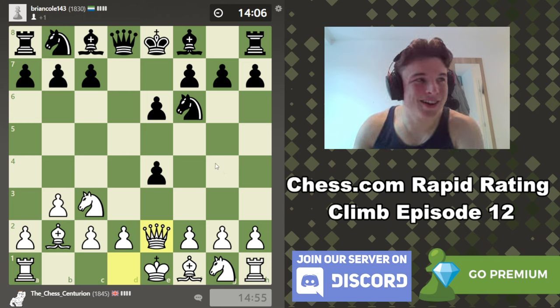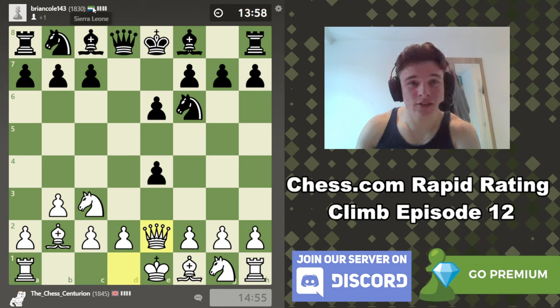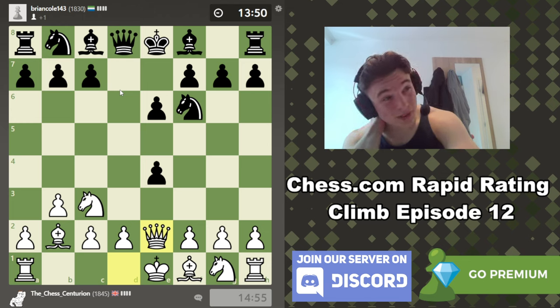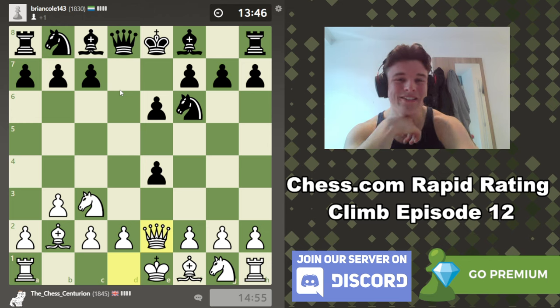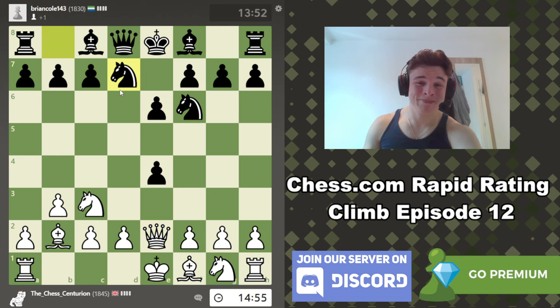I'm just looking at my opponent's country — I have no idea what that flag is. I'm normally quite good with flags. I'm going to guess it's some random island. Sierra Leone — that's in Africa, right? I'm sure that's in Africa. I used to play FIFA all the time when I was little, so I learned a lot of flags that way.